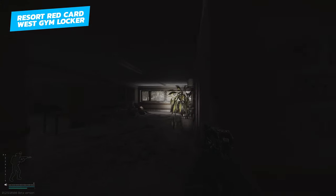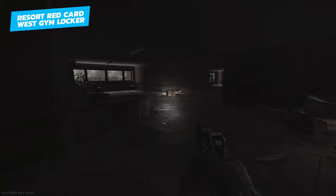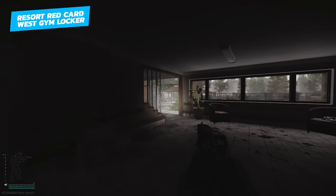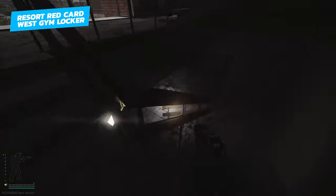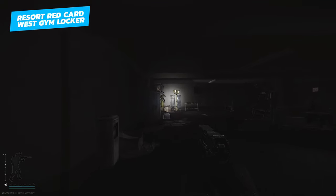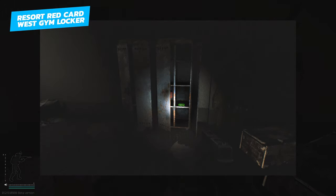Once inside, follow the wall straight ahead all the way around to the right, passing a set of stairs. Walk straight past those stairs and the hallway opens up a bit. Take a left heading towards the back entrance of the west wing. At the back entrance you'll find a larger staircase that leads down into the basement. In the basement, take a right and straight ahead you'll see a gymnasium. Inside the gym are blue lockers on the left — on the second shelf from the bottom of those blue lockers is where the red keycard can spawn.